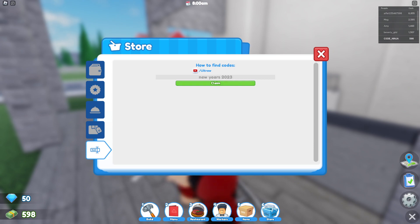The next code is 'newyears2023' — this code will give you a balloon arc item, which is another decoration that you can use in your restaurant.